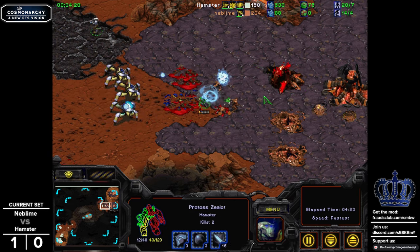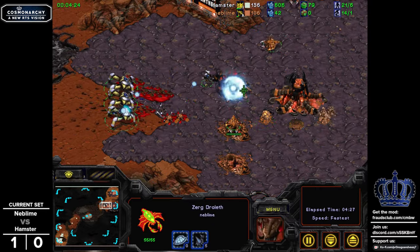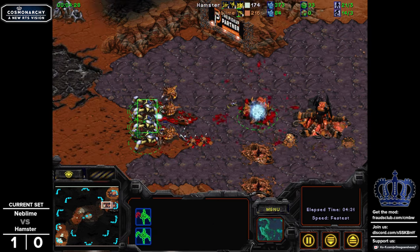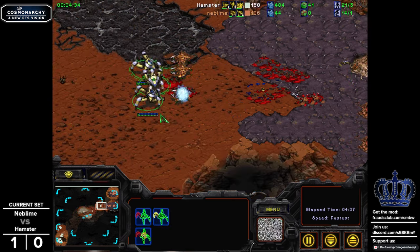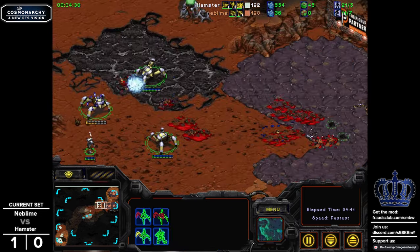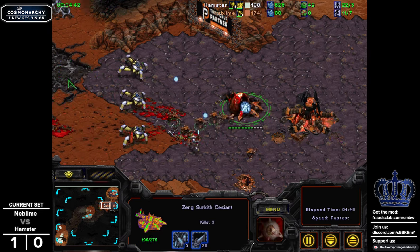Nablim is in a bit of a pickle here — the Zealot is forcing in the engagement, thinning the herd and forcing out even more military units. I think this Circith is just going to get cracked over here. Hamster can cancel the attack onto that and focus this down, forcing a remorph. It is a little bit bruised already, though more melee units are coming. He's trying to lay a burrow trap, but Hamster did see that. The Legionnaire is going to take a little bit of hull damage — not exactly what you would want to see.